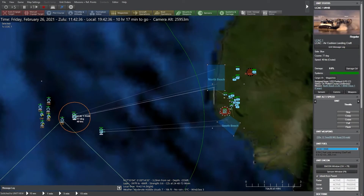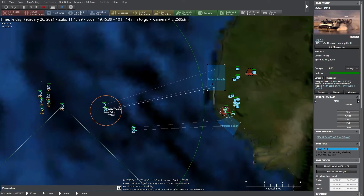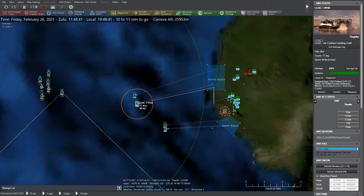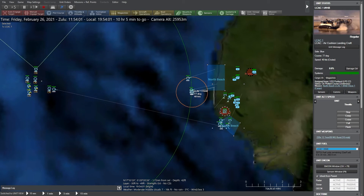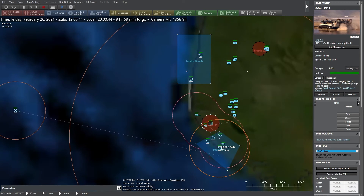Until those forces are ready to deploy into the airfield, marines will bring in their heavier equipment with LCACs. One wave of LCACs heads towards the north beach and another wave heads south to reinforce the airfield. As you would expect, the LCACs can travel inland and are not limited to water. After unloading, the LCACs head back to bring in the next wave.